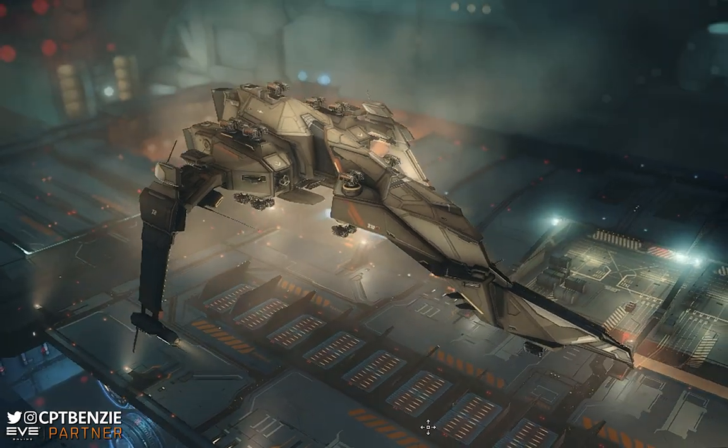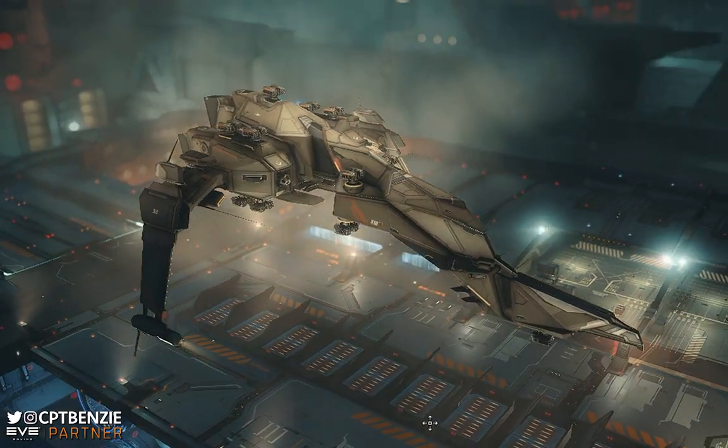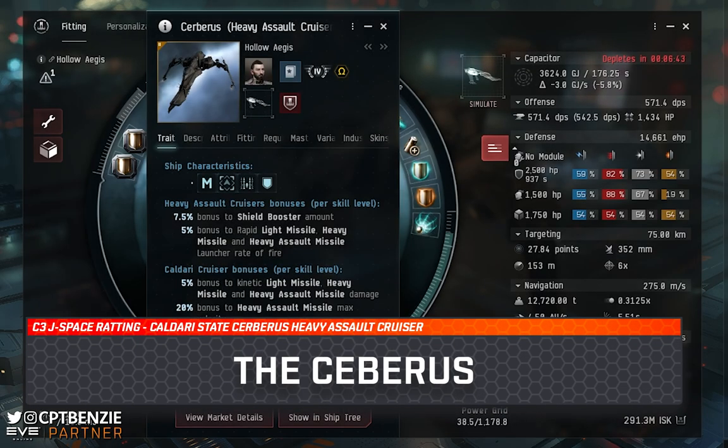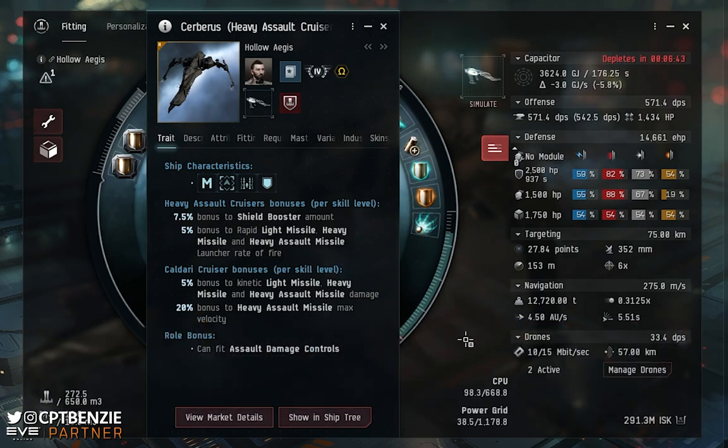Let's jump right into talking about the Caldari State's heavy assault cruiser, the Cerberus. At this point in the video I like to talk about the hull itself with the different characteristics and bonuses available to it. Because I have covered this ship already in an Abyssal Dead Space video, use the timestamps in the description to skip ahead to the fitting section and combat demonstration if you've seen that one.